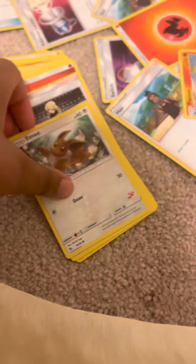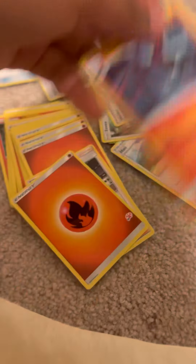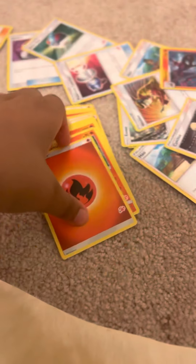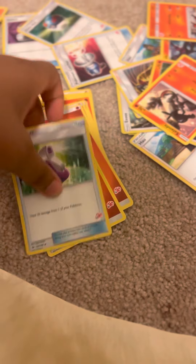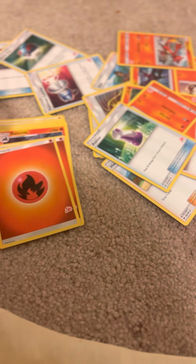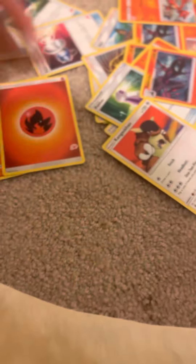Eevee. Energy. Sazzle. Energy. Cynthia. Energy. Energy. Silent. Energy. Charmander. Charmeleon. Silent. Potion. Energy. Energy. Energy. Energy. Sazzle. Energy. Energy. Energy is coming. She'll be a fire type though. Energy. Energy and Charmander.